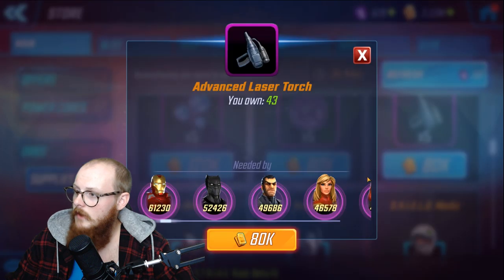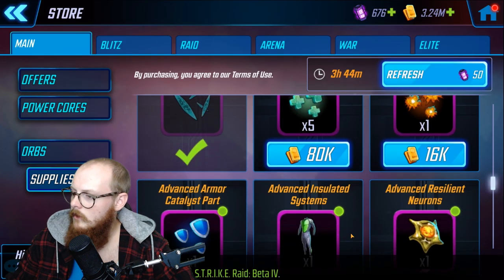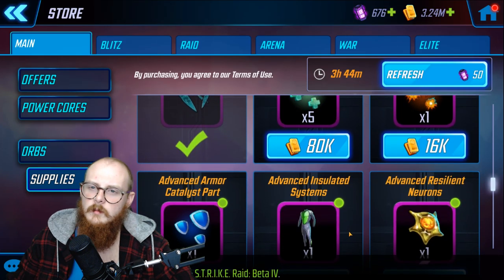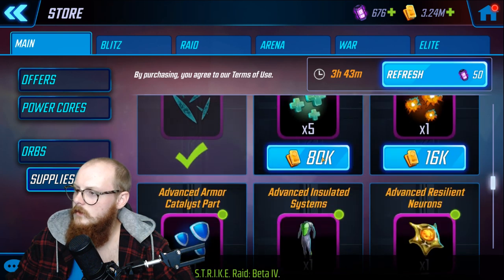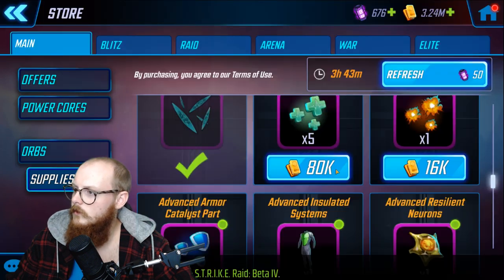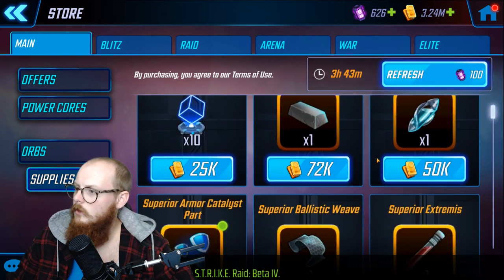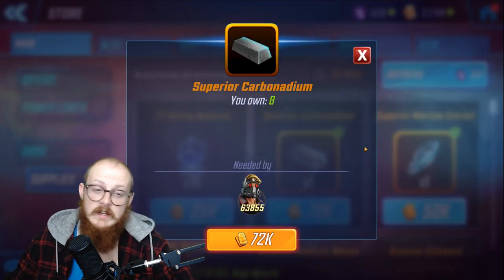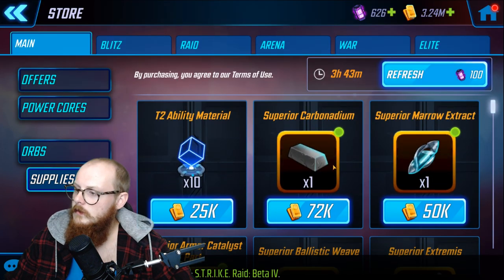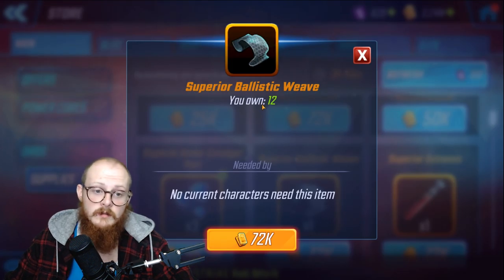I always buy these because tech characters are commonly used. Also, bio characters are getting big now — side note, bio characters are going to be like the next big crunch, especially since Fantastic Four use that. Let's refresh one more time. Here's a unique item — this is what you need to get to Tier 13. I always buy these every time, even if I don't have a character who can use it yet, so when I'm ready they can go right up.